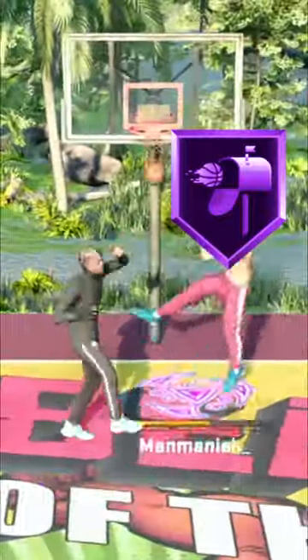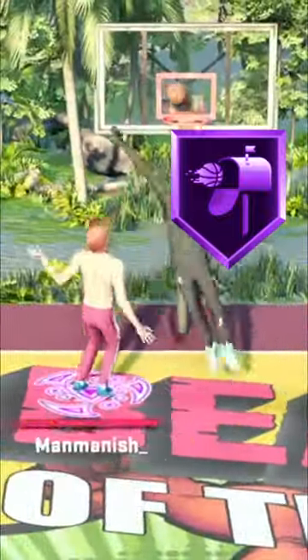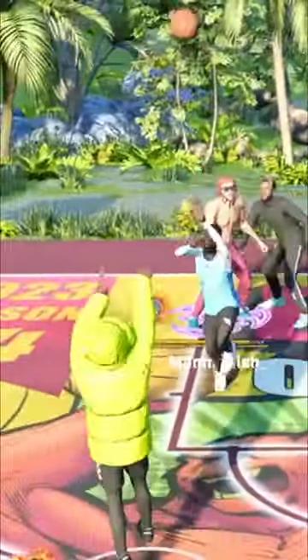Then there's Post Playmaker. Not only is this badge at tier three for tall builds, but when I use this badge, it just did not work. It all depends on how your teammate shoots the ball. Like, I passed out to my teammate and he bricks. What is that? You're better off using Hall of Fame Dameron at that point.